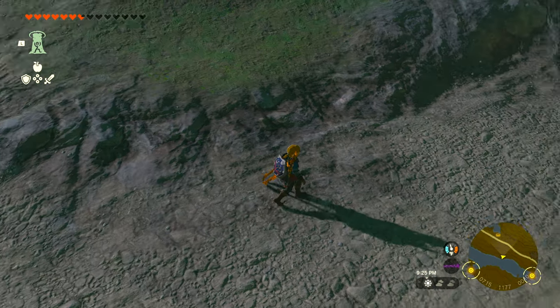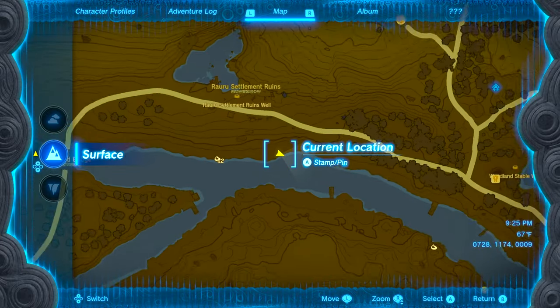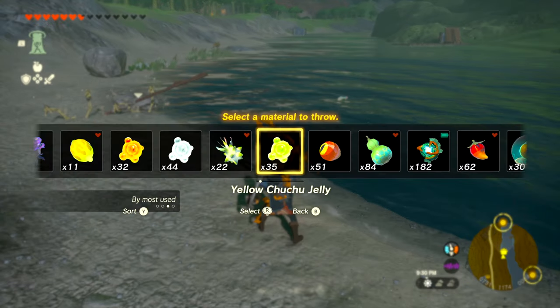The third location I found for Stealthfin Trout was on the river exactly south of the Rauru Settlement Ruins. Remember, these fish only seem to come out at night, so you may have to sit at a campfire and wait till night to farm them.